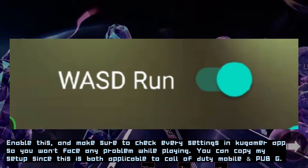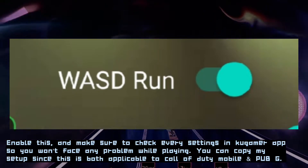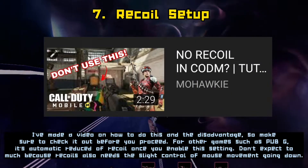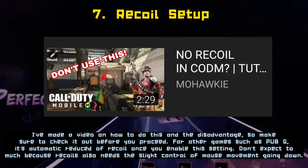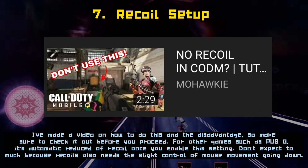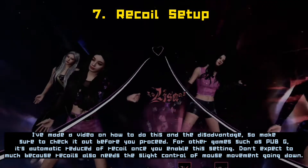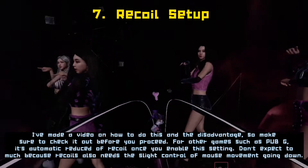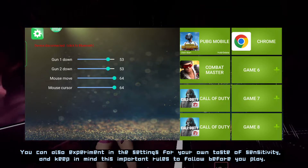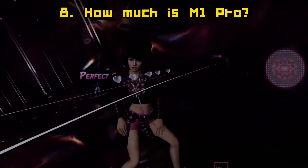You can copy my setup since it's applicable to both Call of Duty Mobile and PUBG. I've made a video on how to do this and the disadvantages, so make sure to check it out before you proceed. For PUBG, there's an automatic recoil reduction once you enable this setting. Don't expect too much, because recoil also needs slight control of mouse movement going down. You can also experiment in the settings for your own taste of sensitivity.